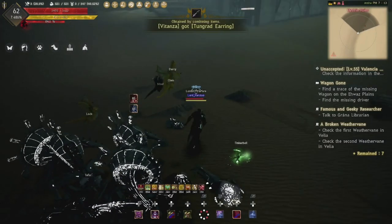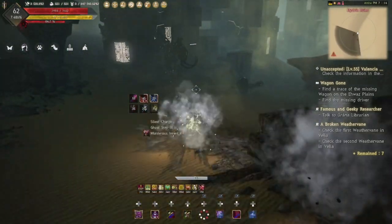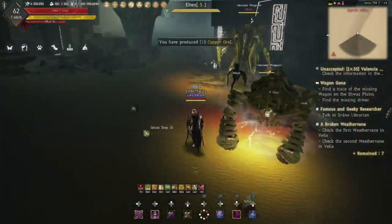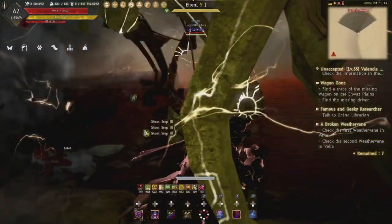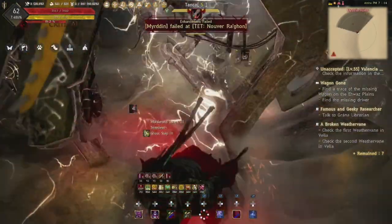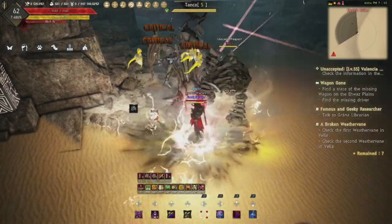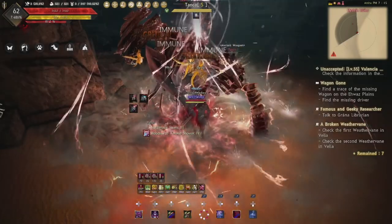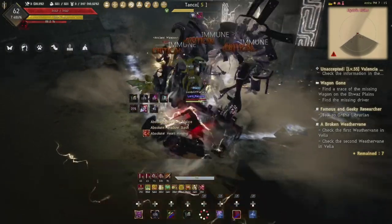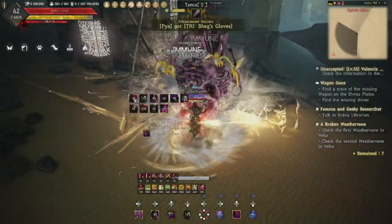Practice this PvE combo in your high-end spot — whether that's trees, Arsha's, or Hystria — as much as possible. I'll go through it once at full speed. If you get CC'd, just pick off from where you left off. Practice it over and over until all these skills are engraved in your muscle memory and you're not thinking about hitting them — you just hit them.